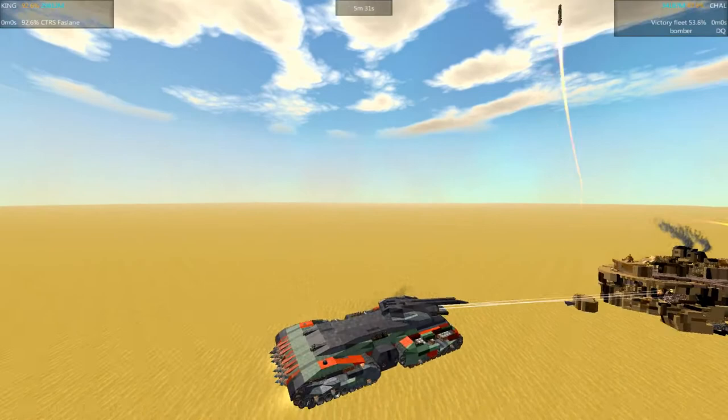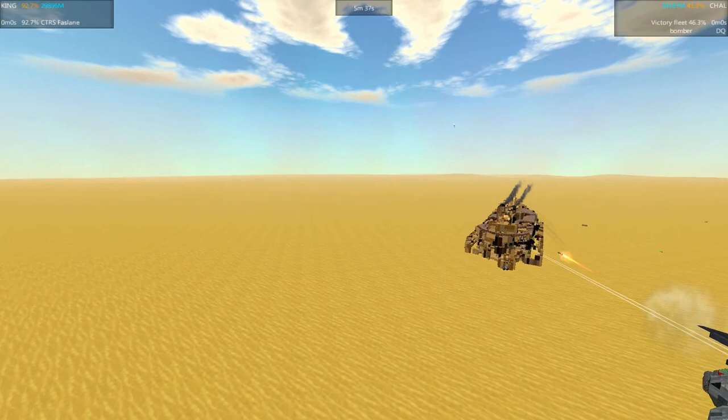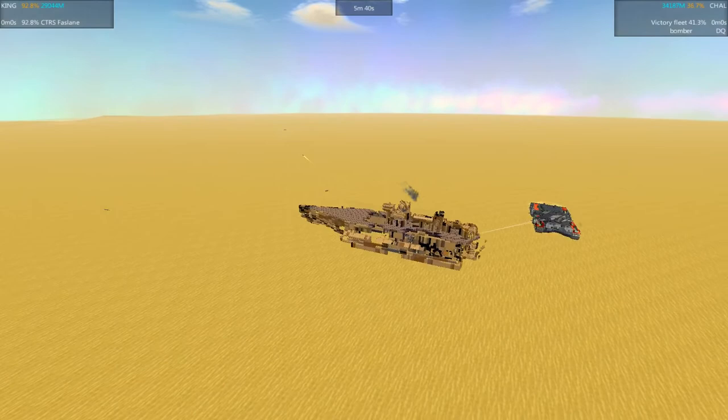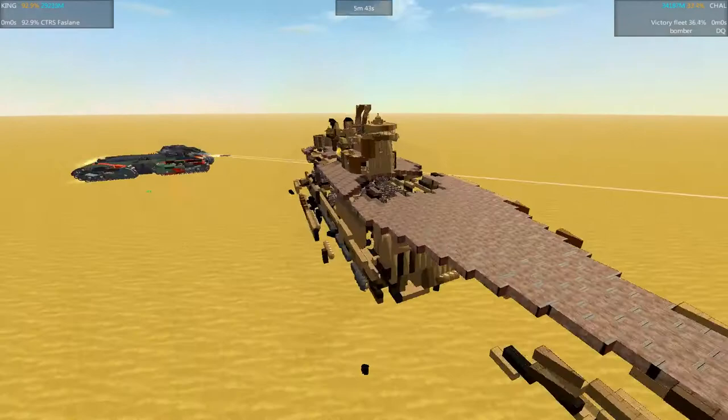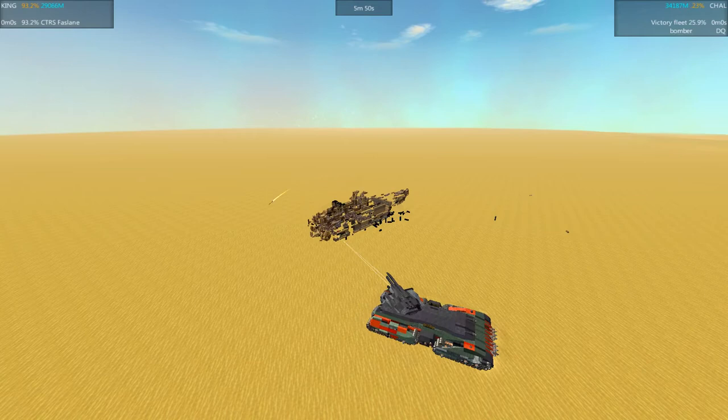They went up against a really, really strong opponent. I was expecting to see the Victory Fleet move back up to the primary bracket at the end here for the final two episodes, but unfortunately it's getting taken out. Condolences to Xanderzu — really, really powerful and good-looking design, and we're going to miss it in the tournament. But that's it for this one. I hope you guys enjoyed the battle. If you did, click that subscribe button and we'll see you in the next episode.